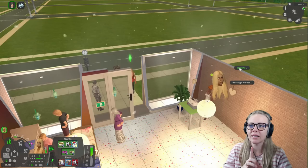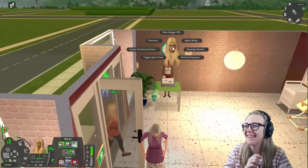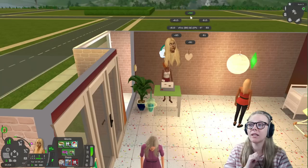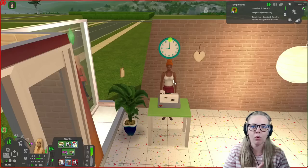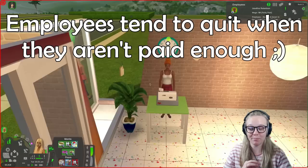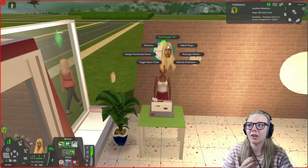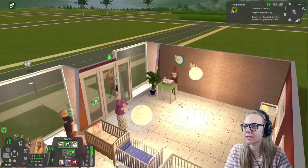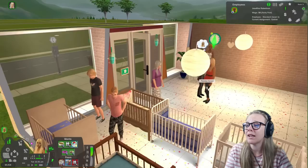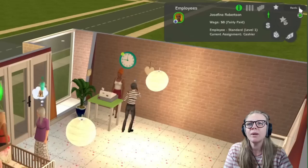Sometimes reassigning sims with the controller doesn't work instantly and you have to manually tell them to get back to work — so I'll also assign cashier Josephina directly on her. I can also do a Just Wage — hit ZQC — to make sure she remains fairly paid. This is really useful when employees gain extra talent badges and want more money, but your business owner is too busy to walk over in time to give them a pay rise. You can also dismiss her to send her home for the day instantly.